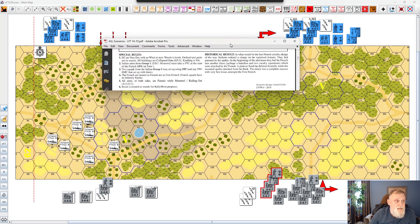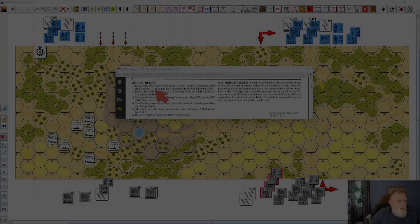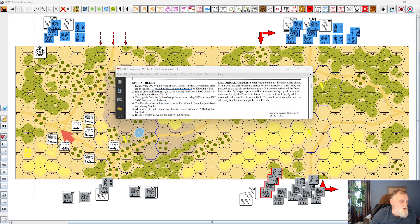Orchard and grain are in season even though the date of the attack was January second. All buildings are collapsed huts — you can see the collapsed hut symbol printed on the board. Collapsed huts are Chapter G rules: it's no longer considered a building, just another LOS hindrance. Cavalry is allowed to enter a collapsed hut hex; it costs two movement factors to enter, and that's about it for collapsed huts.